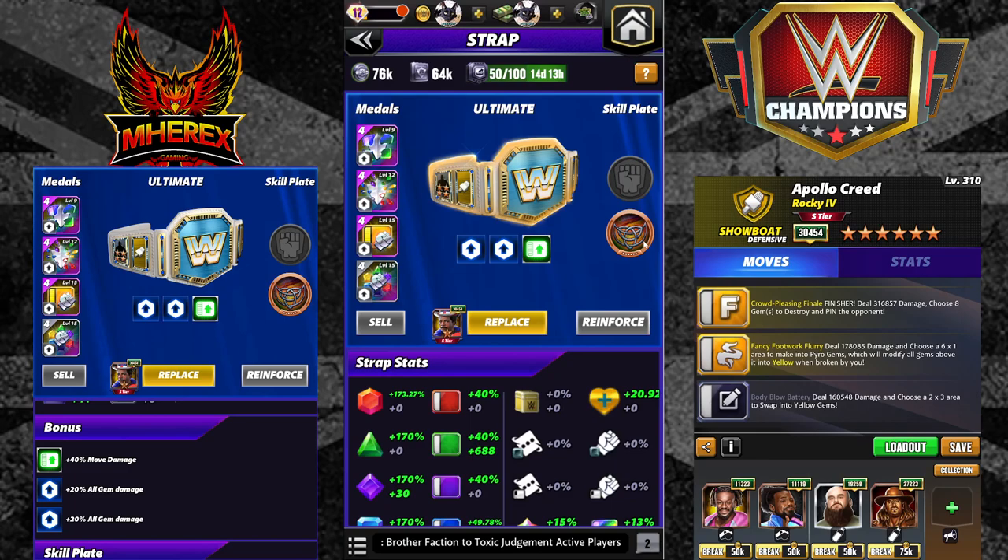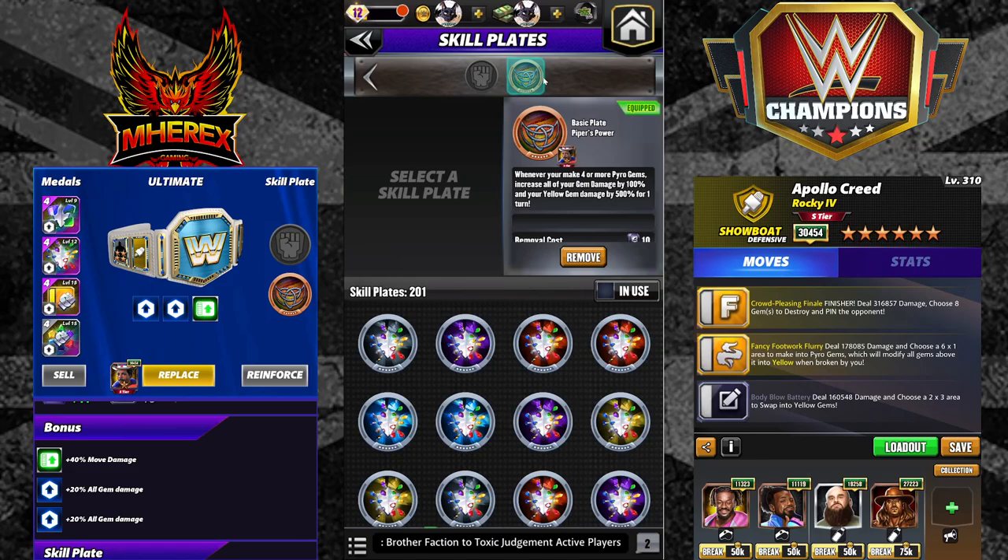It says it's a basic plate but it's in the ultimate slot — as far as I understand it's going to be an ultimate plate. Whenever you make four or more pyro gems, it increases all your gem damage by 100% and your yellow gem damage by 500% for one turn. It will help even people that don't make yellow gems, but it's five times better for people that do. Let me know what you think in the comments, remember to like, subscribe and share — thanks for watching, good luck out there!